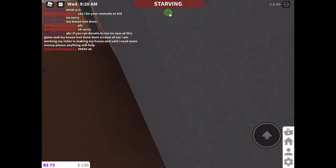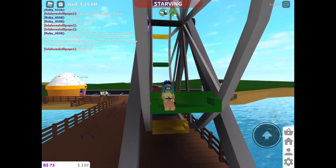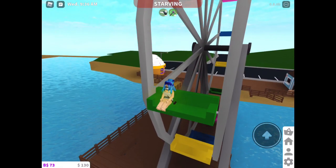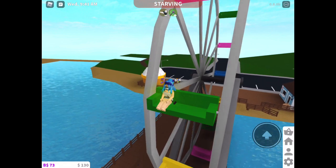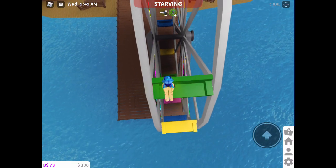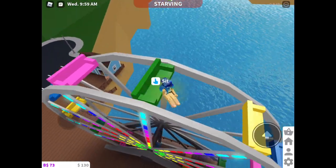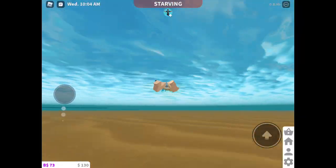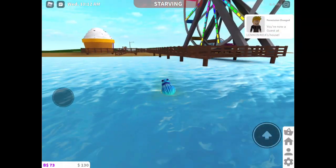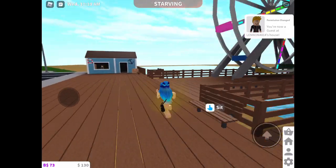Sit on the left side of the first green seat that you see, and you're going to need to stay on that until you get to exactly the top. Then you are going to jump off and jump into the water and swim for five seconds — I sped it up so you probably don't know if I'm doing five seconds or not. Then you're going to need to jump all the way back.